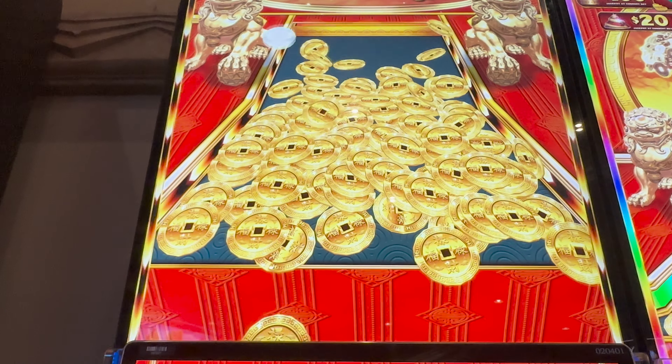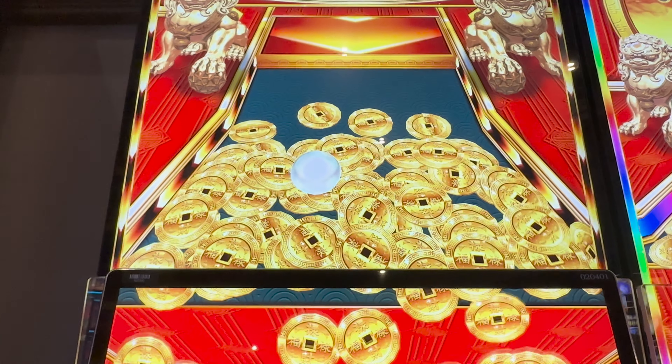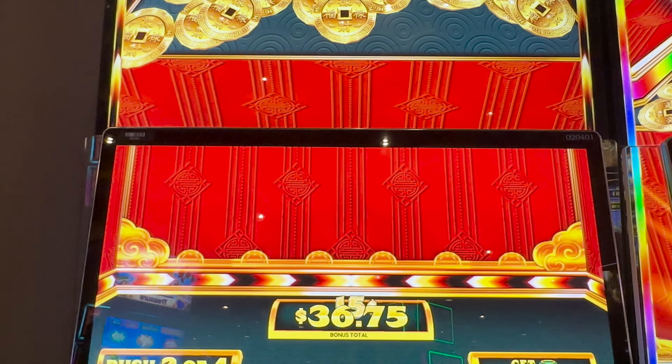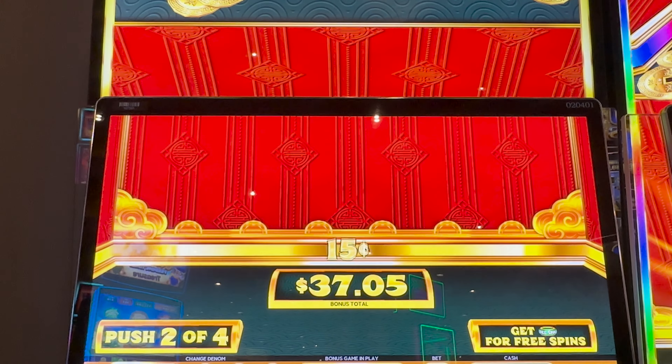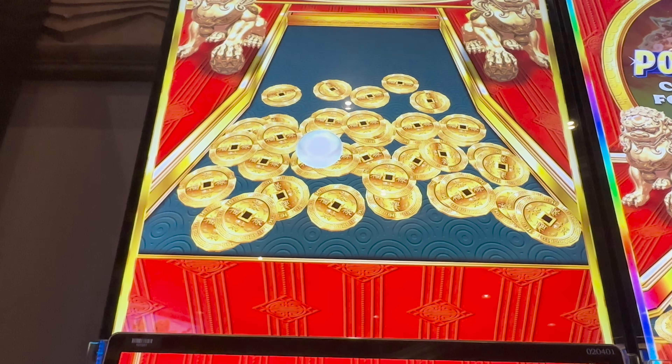Push number two. It's dropping another pearl — oh my gosh, look at all those coins. Come on, push it. Push it real good. Come on, salt-n-pepa! 37 points. All right, two more pushes, let's see what we can do.